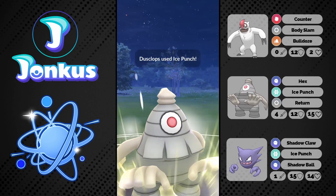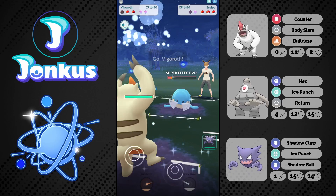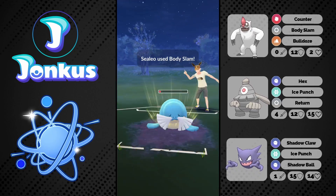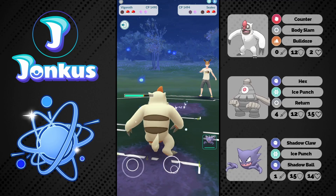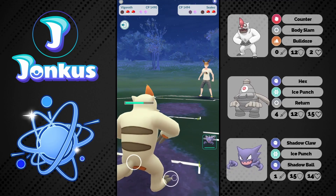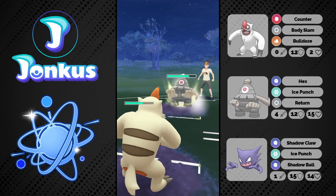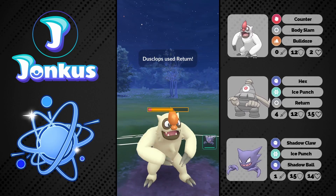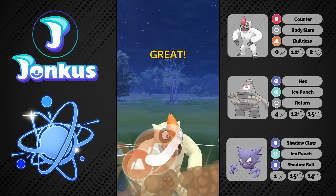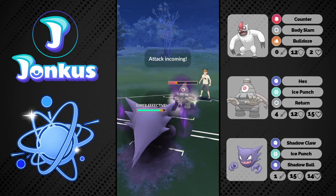I can go for another Ice Punch to get this thing even lower, and then go into my Vigoroth and we should have a good time. Actually I should have maybe gone into my Haunter because I would be able to take those Body Slams better. They only get to one though, so it's fine. The opponent comes into Dusclops again — I'm just going to let this move go through, go for my Bulldoze, then swap out hoping I can farm them down with my Haunter and win the endgame, sweeping everything with it.